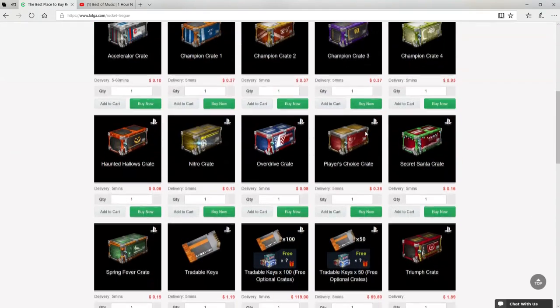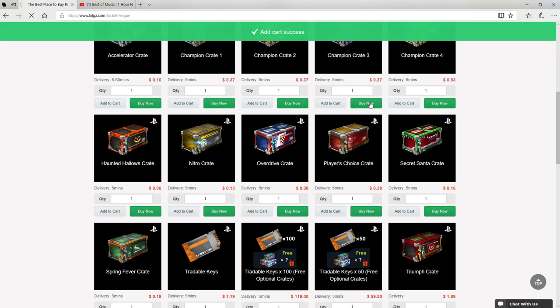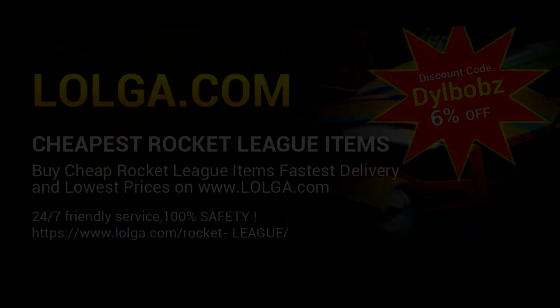Before we start the video, I'd like to shout out Logo.com for sponsoring this video. They have an awesome site where you can buy a bunch of in-game currency and items, including all your favorite Rocket League items. Make sure you use code DillBOBS to get an easy 6% off your orders. Check out the site, there's a link in the description.